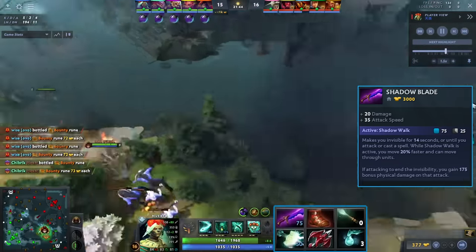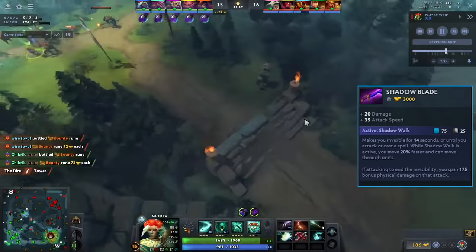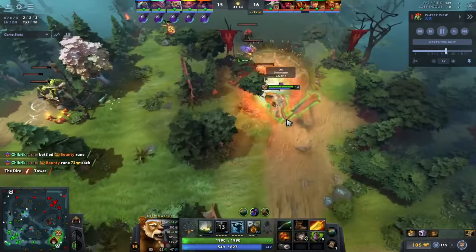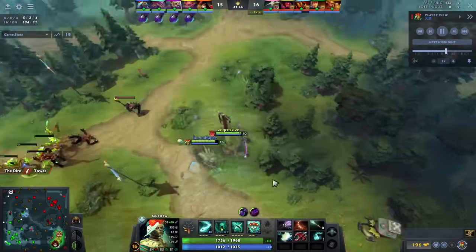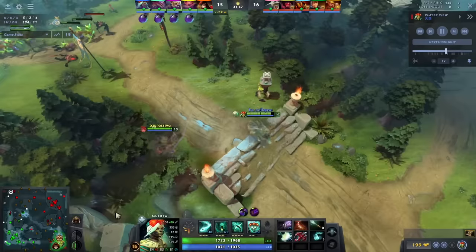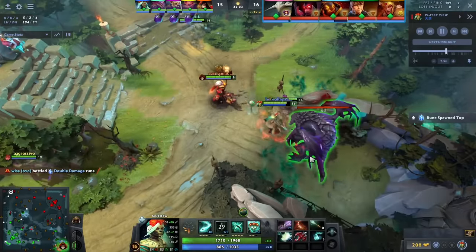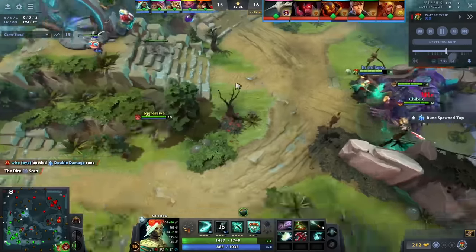It's kind of crazy that he goes Shadow Blade — I guess BKB doesn't really save him against something like Legion Commander. Though it does prevent Blade Mail from reflecting damage. This build is very straightforward: if you get jumped on, you lose the fight; if you don't, you win. You have to make sure you're getting jumped on last, and in a game like this against Phantom Lancer and Legion, he has to be pretty damn careful.